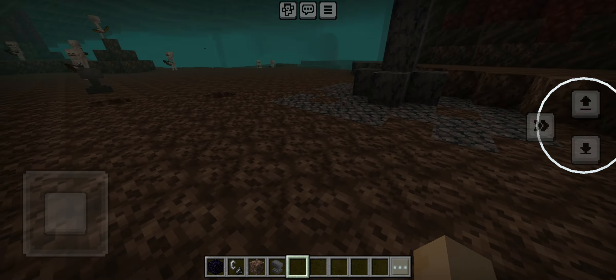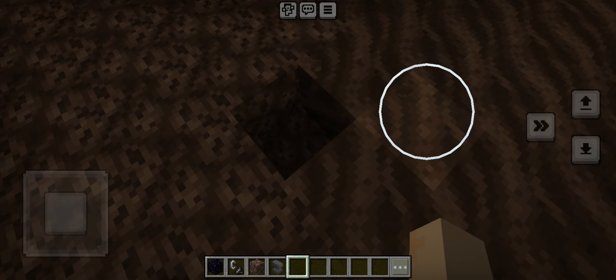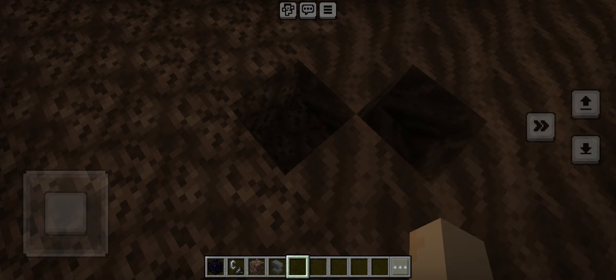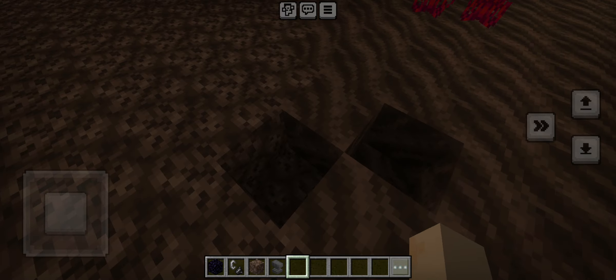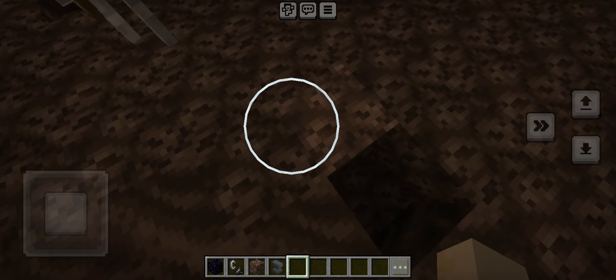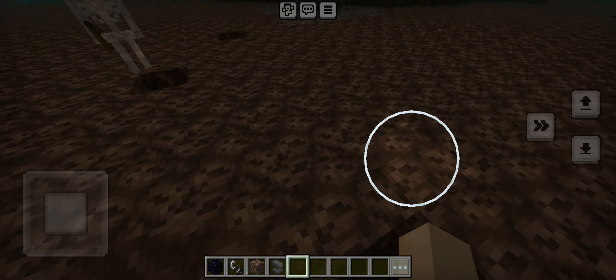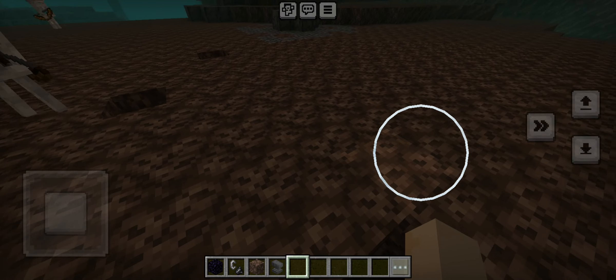Look at this — soul sand versus soul soil. They have absolutely nothing similar, and yet they have the same color. But look at the pattern: it looks like waves on the soul soil. And there are skeleton-like faces on the soul sand.